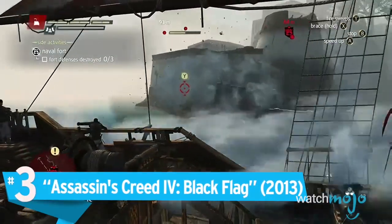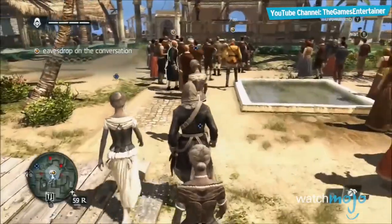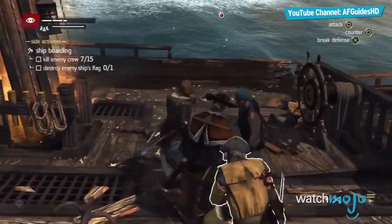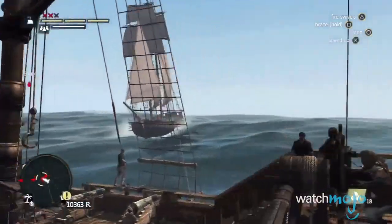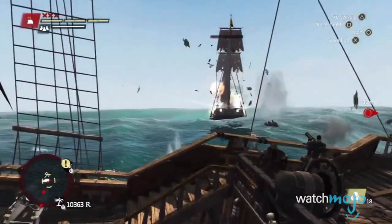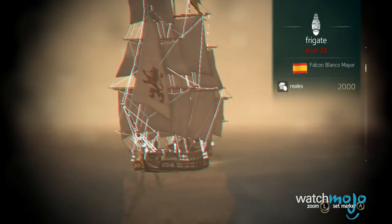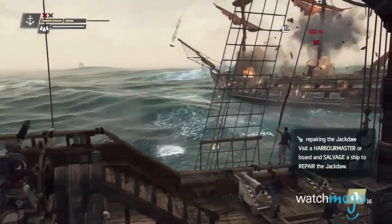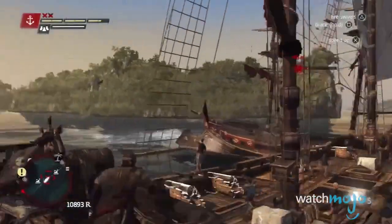Number 3: Assassin's Creed IV Black Flag. Let's be honest — who actually played Black Flag to tail people and assassinate them? Like Total War, naval combat plays a smaller role within the bigger context of this game, so color us surprised when it turned out to be the best part. The comprehensive upgrade system, a wide range of weapons, and some tough opponents give substance to the naval combat. But it's commanding the Jackdaw from the ship's deck that gave players a front-row seat to some of the best naval combat action ever seen in a video game. Reminiscent of an old Errol Flynn movie, Ubisoft successfully captured the romantic, swashbuckling sense of pirate adventures.